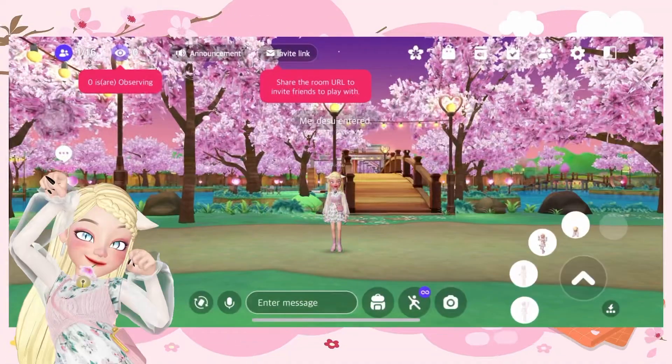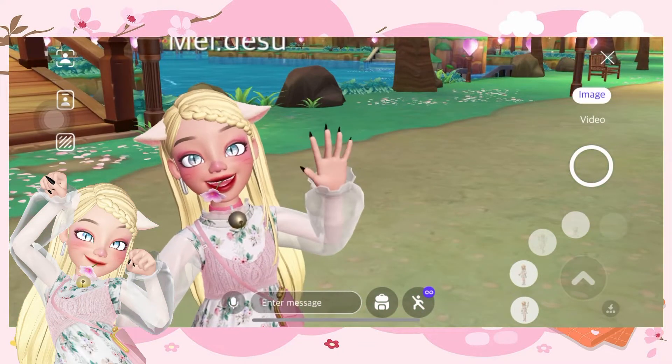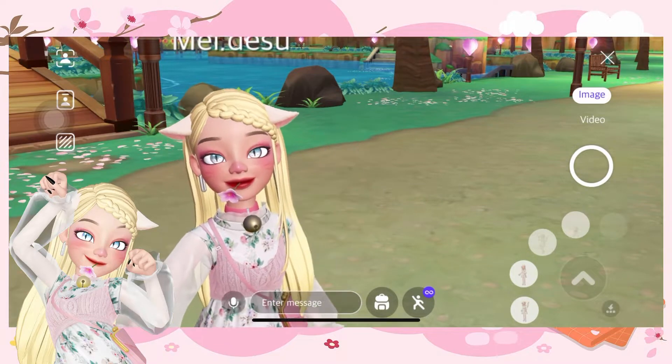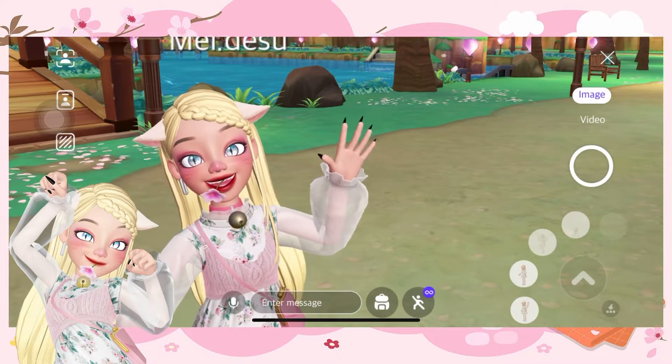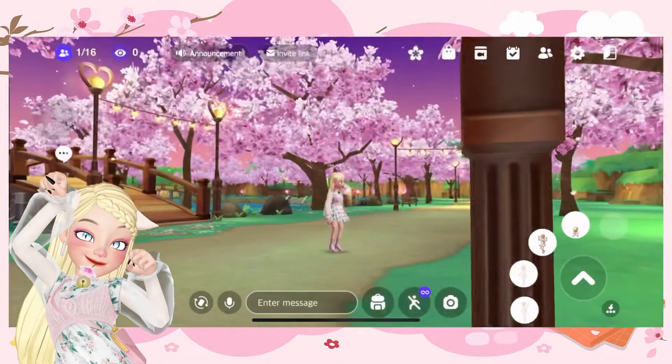Hello! This is May, and welcome back to Meowland! We are currently on our Day 7 on collecting stamps in the Cherry Blossom Cafe map. Now, let's check our quests for today.